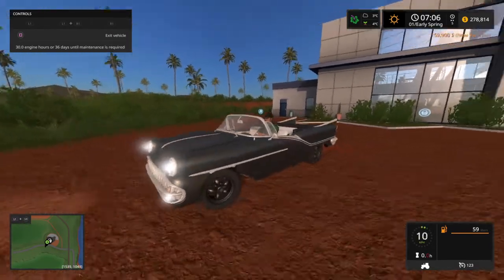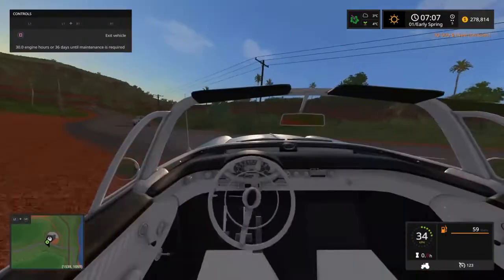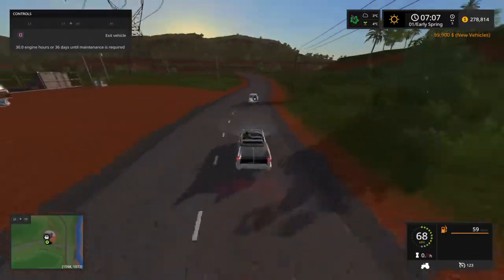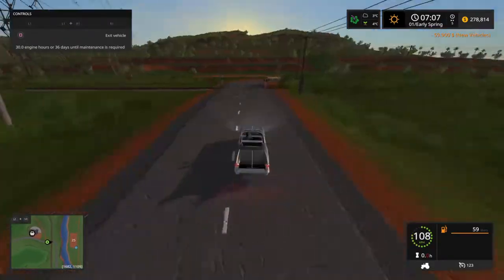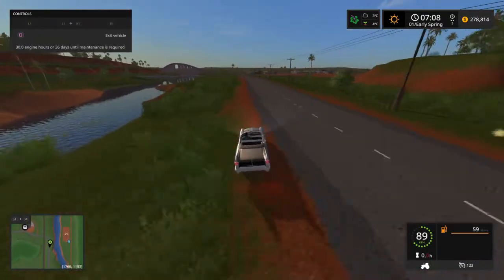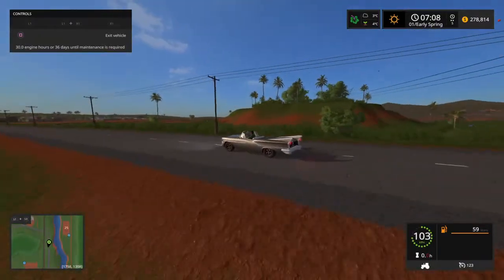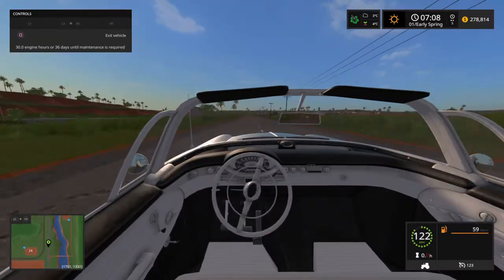Let's start this up. This is the 55 Chevy. It handles pretty good on the road. It doesn't reach top speeds very quick, but it does have a top speed of 123 kilometers. There's another one on the road. We'll go up to town a bit and I will just show you how it handles.